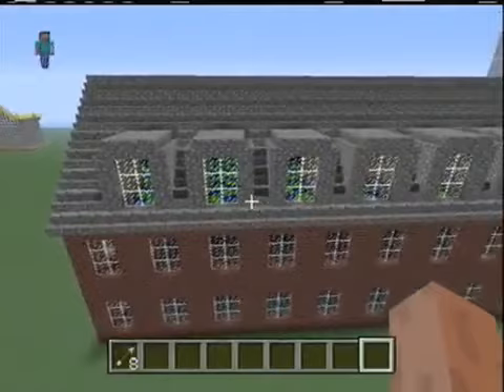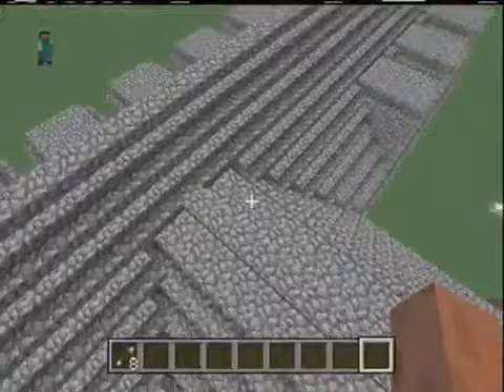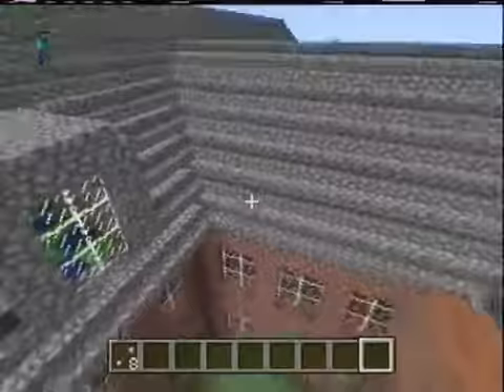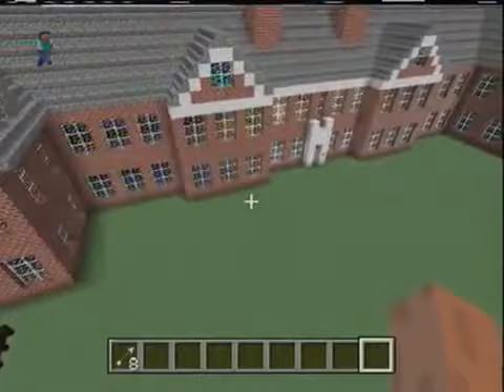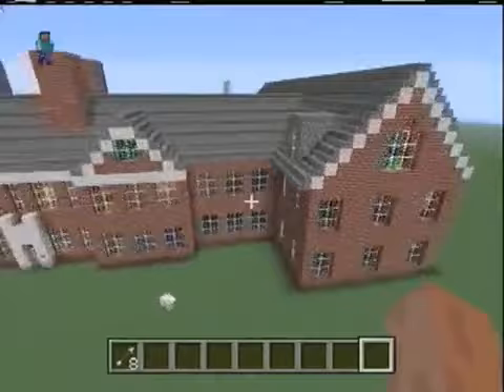I've got several dormers on this side. The roof goes in a couple different directions and I think I did a pretty good job matching it up and getting it so that there are no holes in the valleys of the roof. Pay no attention to the cows in the back — those have nothing to do with the building at all. There are a couple other doors on the back of the building as well, and this is the back — I don't have those on there either.